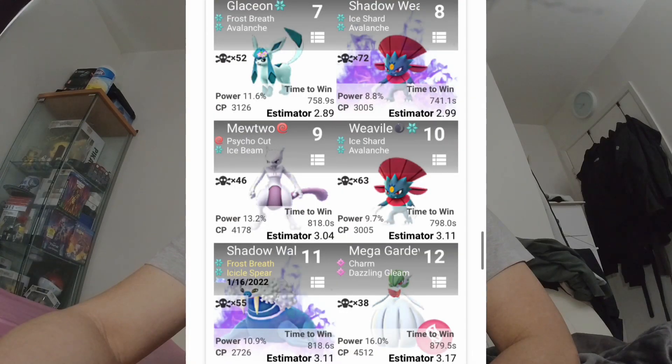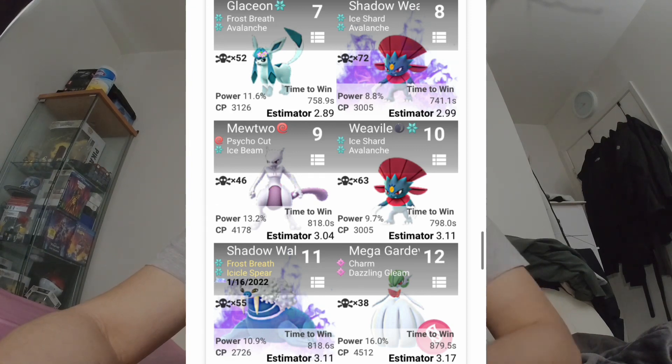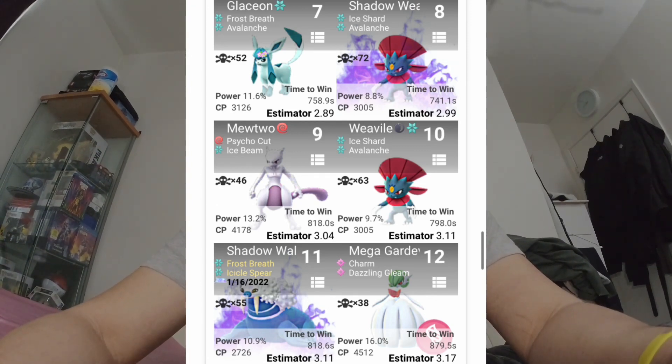Followed by Glaceon with Frost Breath and Avalanche. Followed by Shadow Weavile with Ice Shard and Avalanche. Followed by Mewtwo with Psycho Cut and Ice Beam. Followed by Weavile with Ice Shard and Avalanche. Followed by Walrein with Frost Breath and Icicle Spear. Followed by Mega Gardevoir with Charm and Dazzling Gleam.